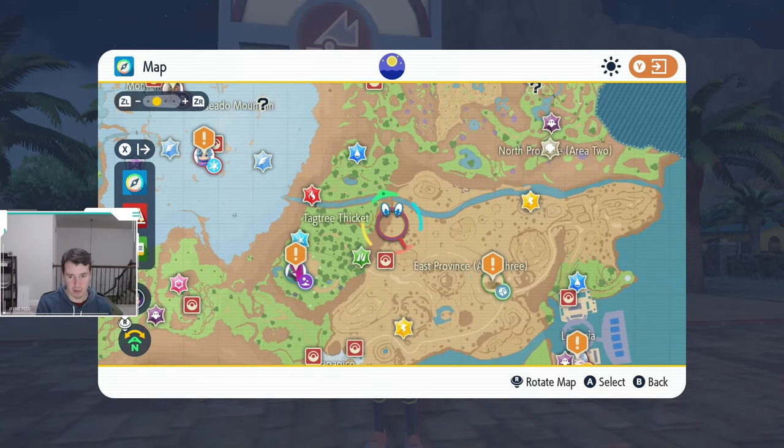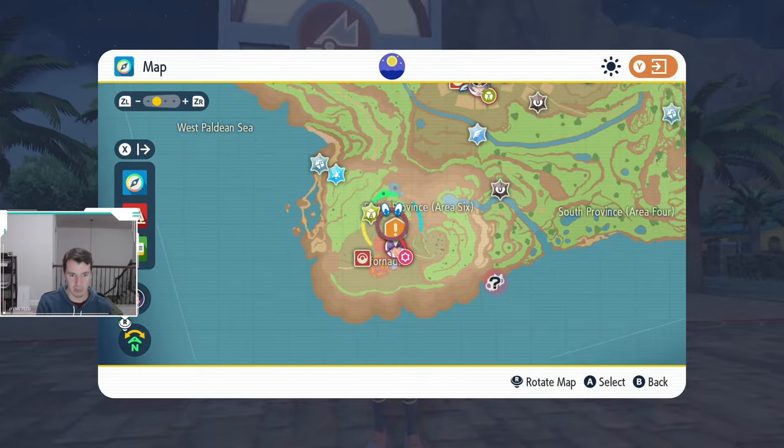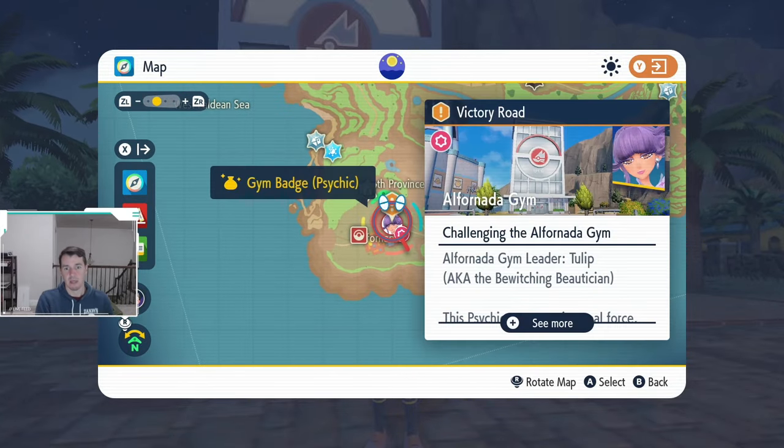Next up, we have the psychic gym, which is all the way down in the bottom left corner of the map. This is in Alfornada. It is a psychic gym, leveled 44 to 45. Make sure you have what you need for that.